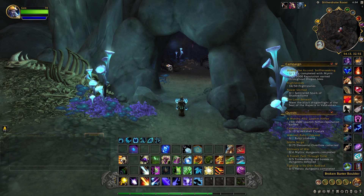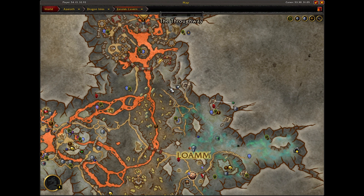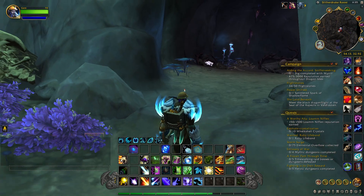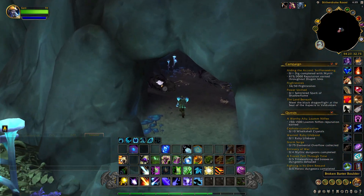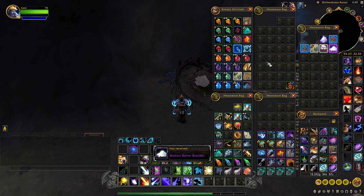The first item we're going to go get is called the Broken Barter Boulder. This item is located just south of Aberyst, up here in the mountains, and it's located inside a cave. This is the cave entrance right here, and when you come inside the cave, it'll be on the left-hand side inside a nest. We'll loot this and head on to the next item.